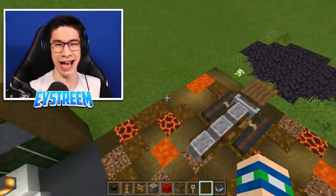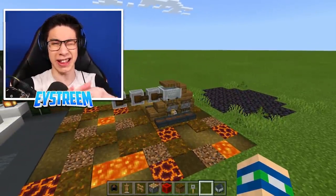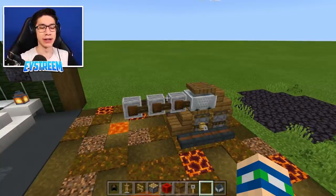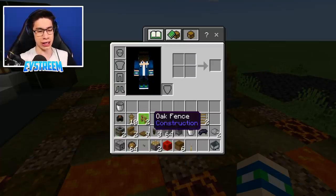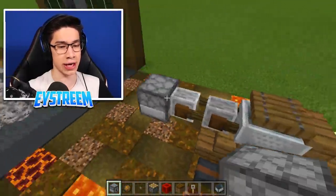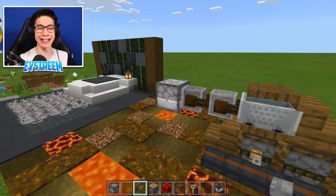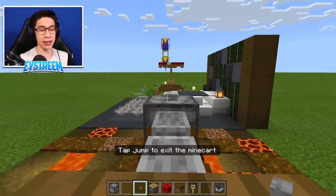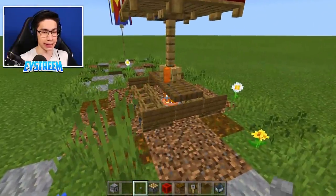Honestly, as a decorative item this is where I would leave this design — it looks really aesthetically pleasing. But if you want to blow things up, grab your dispenser, fire charges, arrows or TNT, and your stone button. Break off the front grindstone, crouch and place the dispenser on the end, fill it with fire charges, then crouch and place a button on top of the dispenser. Now when you're riding in your tank you can click the button — and it actually fires! Oh, it's burning my picnic table...